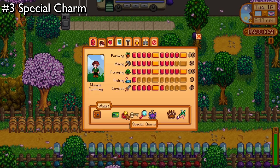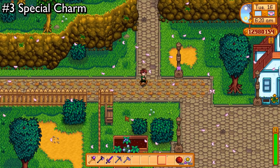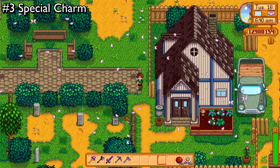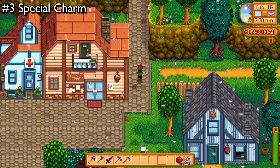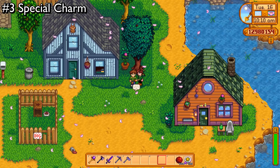Next on our list is my personal favorite, and a very very important item for accomplishing anything at all, and that is a Special Charm. What that does is simply increases your luck every single day. Now luck has a huge effect on everything you do, whether it's fishing, whether it's farming, whether it's looking for garbage in the trash cans, or looking for treasure in Skull Cavern — luck has an effect on all of it. So this item in my opinion might be the single most important item in the game. And the best part is, all you have to do is carry it around. You don't have to do anything extra, just carry it with you. Once you receive it, that's it — extra luck.